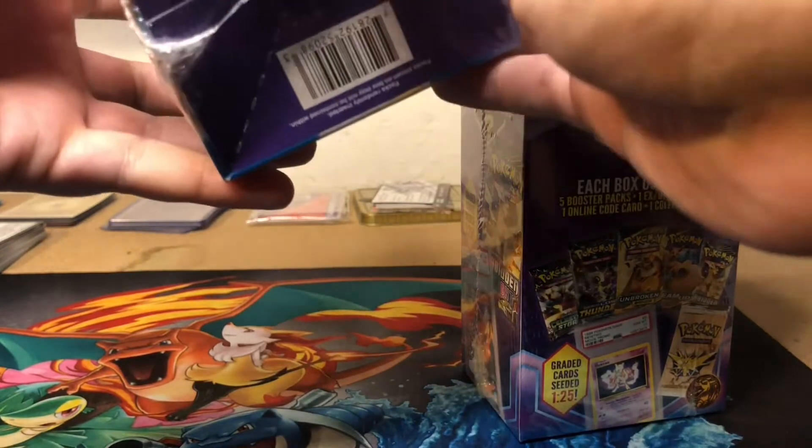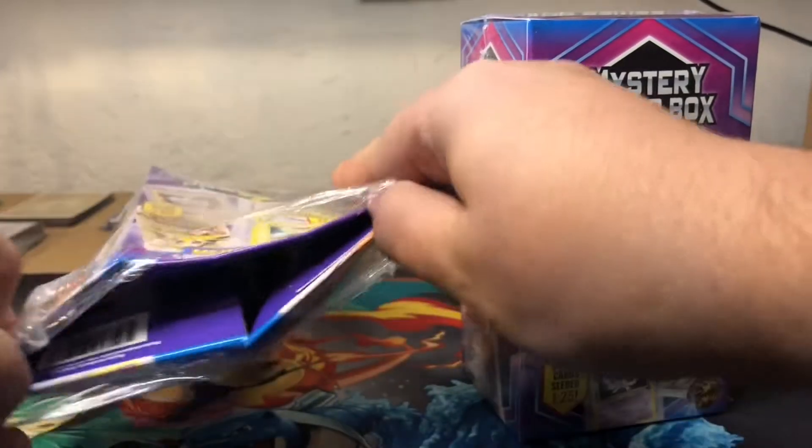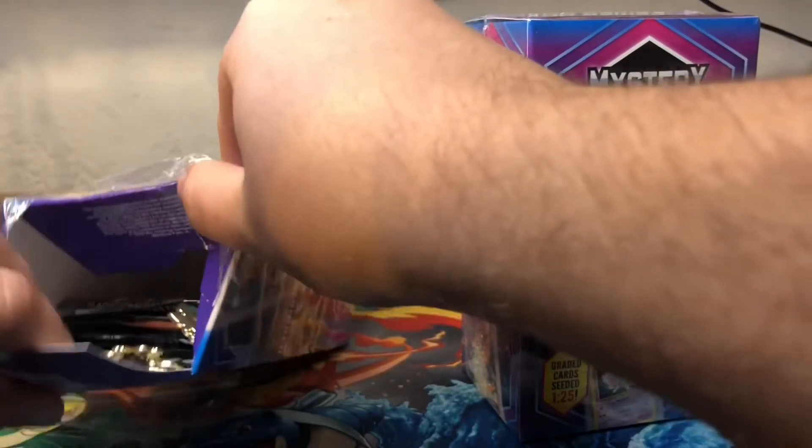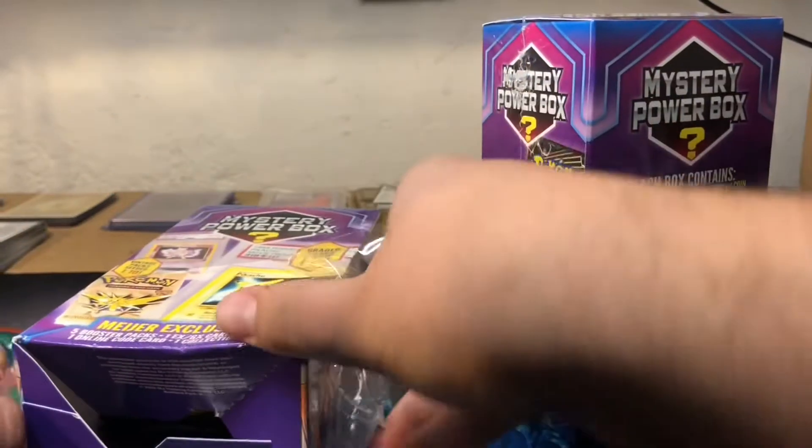So you get - let's see - it says 5 booster packs, 1 EX card, 1 coin, 1 online code, and 1 collectible pin. Alright, so we have our first one open. Oh, we got 2 collectible pins, that's pretty weird.